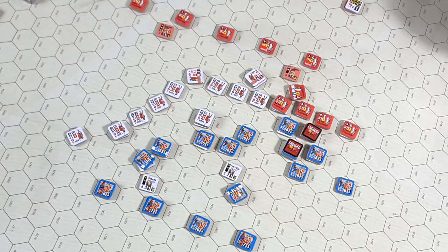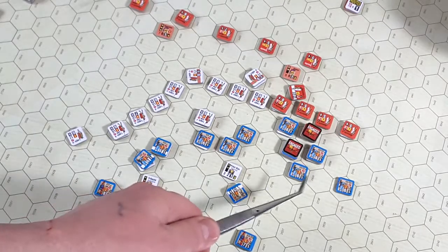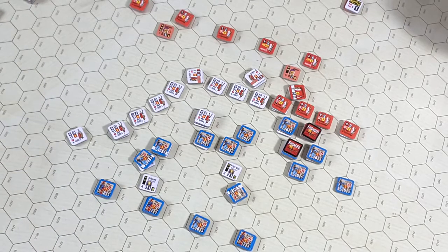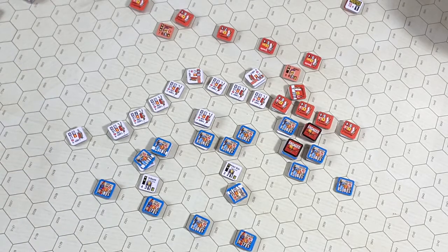There you can see the action. The Roman first line is all but falling apart — well, it looks pretty ragged at the moment. They lost one Astati unit and three Velites, unfortunately. The Samnites, in return, lost one of their light infantry units. That's about it as far as casualties are concerned.